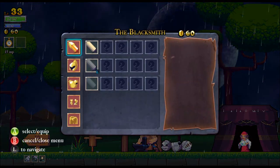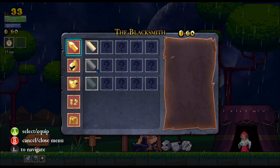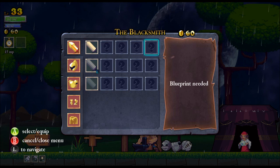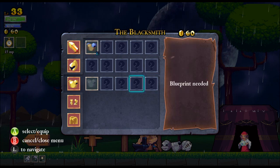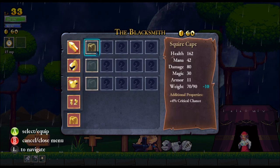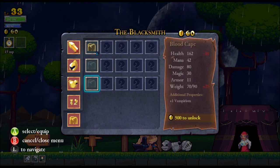At the blacksmith you get blueprints for various gear pieces. I've got a gear piece in every slot equipped — cape, boots, chest, helm, and sword. There's a blood sword which would give me vampirism, but the one I have right now does more damage so I'm going with that. This helm gives me increased health and mana. I've got a squire chest or a blood chest which would give me vampirism at the cost of stats. There are also night limbs which give more mana but weigh more. You always have to keep in mind your carrying capacity.